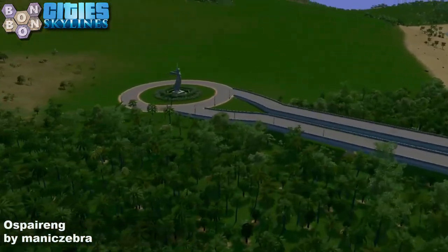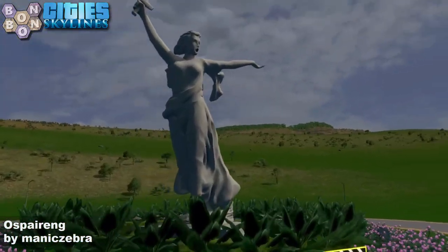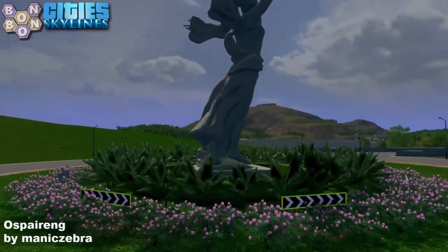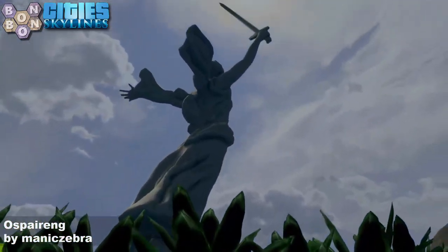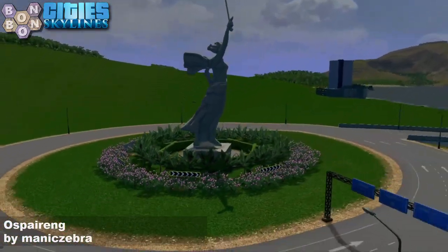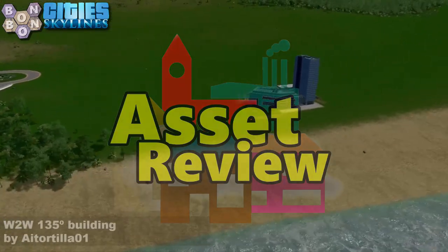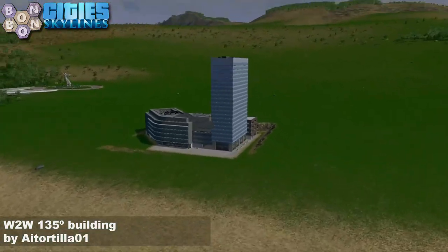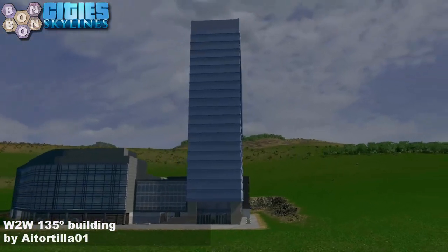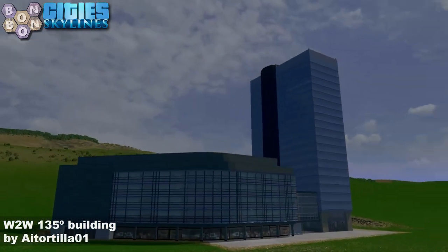The start square has a roundabout. The first time I saw this little fella was on one of Zosso's maps - now that got five stars across the board, an all-star map. Is this one going to be an all-star map? Are we going to finish the 1000 with an all-star map? Well, it's not long to wait to find out. Now we do need an asset of the day - there's one over there. This one here is the W2-W135 degree building by iTortilla01.